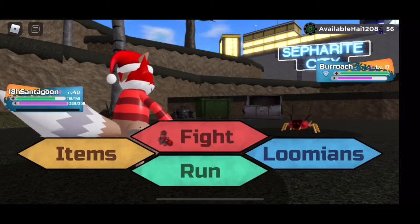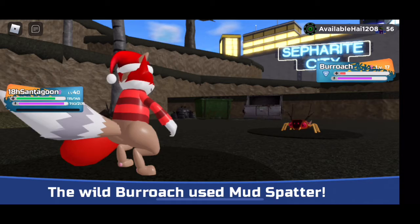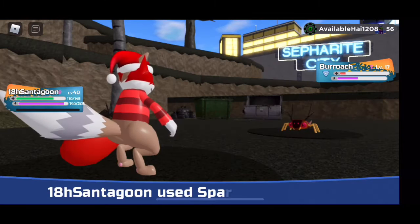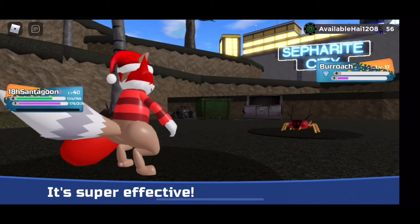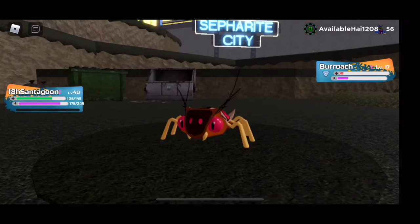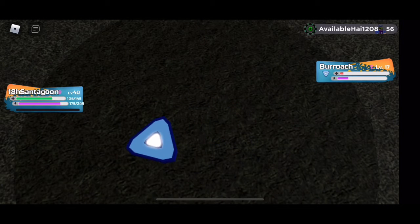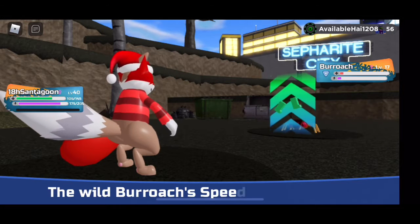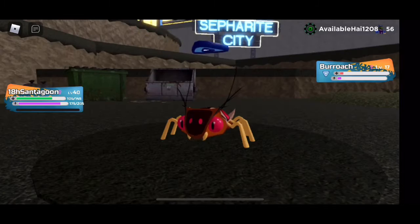We're just gonna bring out our Sanagoon again because I use it for catching literally everything. We're getting to that point in the game where Spare doesn't one-hit, so it's one health, which kind of sucks. It's going to use Bug Bite - it's pretty effective actually. It's a bug type, not good against dark. We're gonna slap a Capture Disc onto this - hopefully it goes in. One, two, three... this game hates me with every piece of code in its core.